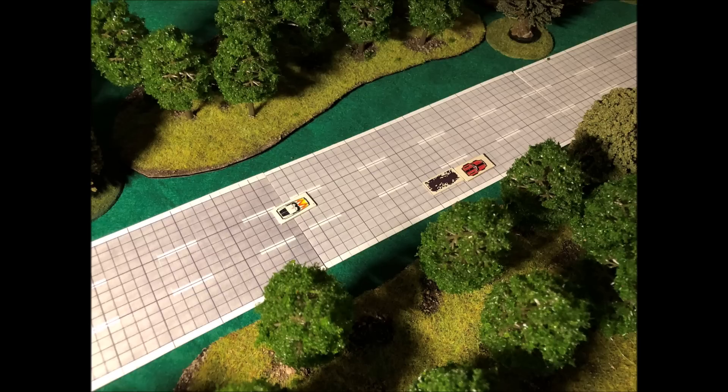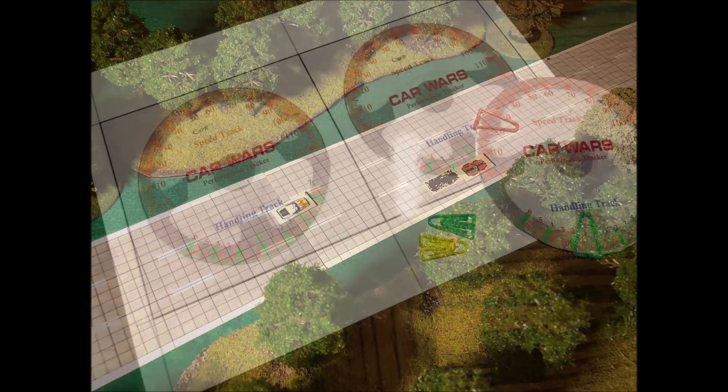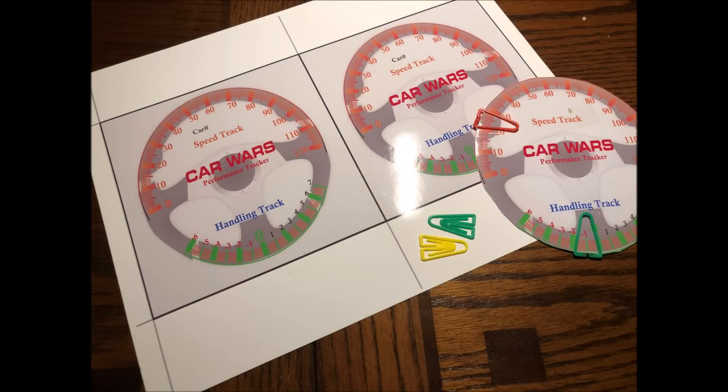Two of these are really all you need for a great auto-duel on the highway. I made these handy steering wheel speed and handling trackers. Clips are inexpensive plastic paper clips I found on Amazon. If you're a patron of the channel, all my custom Car Wars material is available for download. And there are a ton of great Car Wars links in the description for all the things I've talked about in this video.